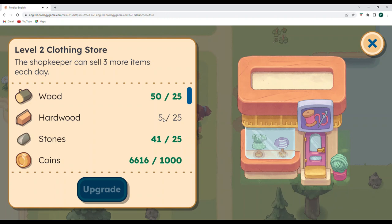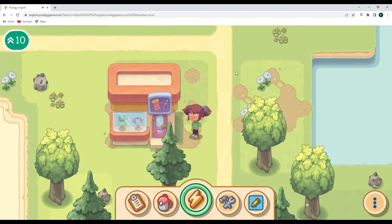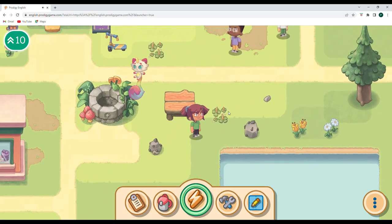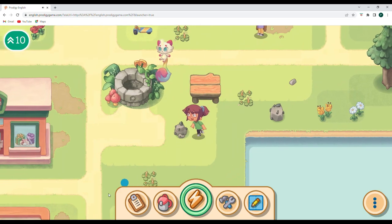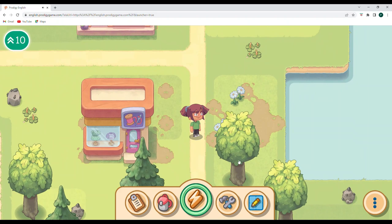Coming out of the shop, let's look at upgrading. We need 25 hardwood total — another 20 for this one. So if we want to upgrade both, that would be 45 hardwood and a little bit more wood. In this game we answer questions to get energy. I've already answered some questions, so I'm going to go ahead and start chopping down to get a little bit of wood.